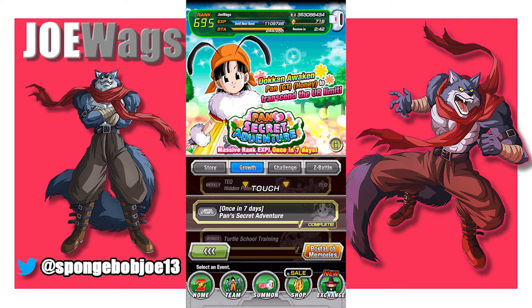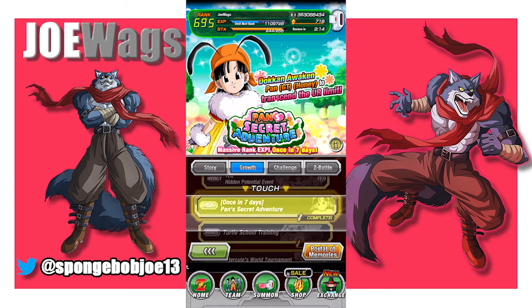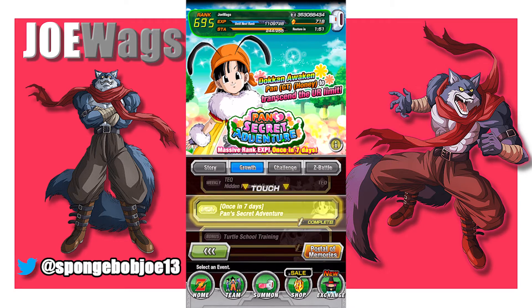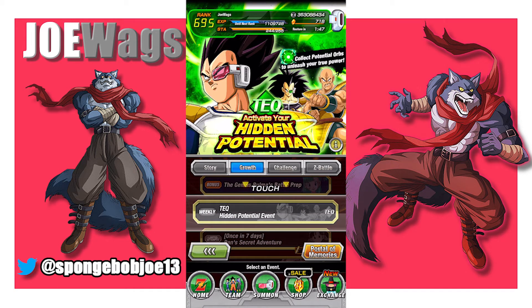Pan Secret Adventure — you want to start doing this as soon as you can. You get a ton of rank from this, which is really important early on. You want to build rank because cards have a cost, and when you first start the game with all LRs and URs, you can't put them all on a team because you don't have enough team cost. So it's really important to grind quest mode and do this Pan Secret Adventure to rank up quickly. You can also get an SSR STR Pan unit that you can eventually EZA into a very good LR unit — she's actually a great endgame unit if fully built out. You can only do it once a week, so start as soon as you can.